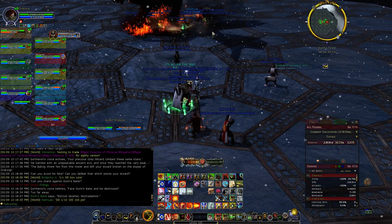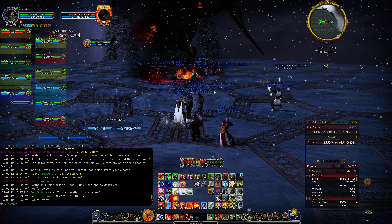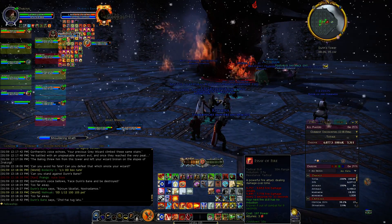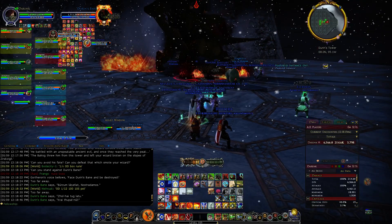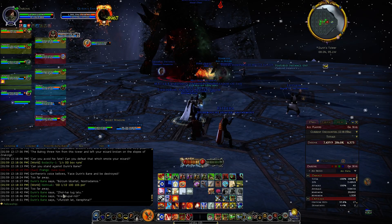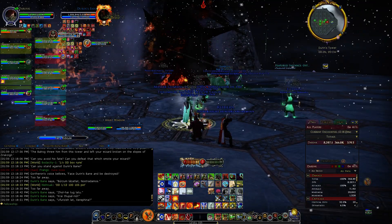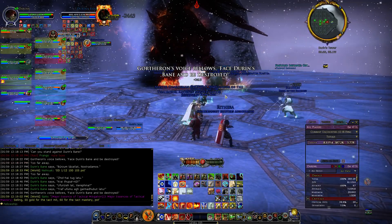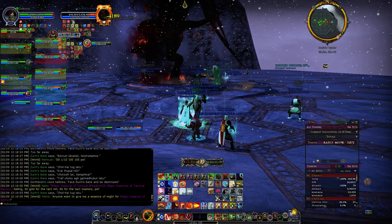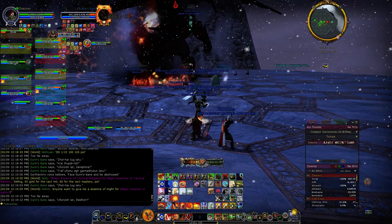We do damage to him - whoa, that's laggy. I'll probably have to put some things down for it. Alright, tier 1 - I don't even know if he goes into all his phases. Oh look at that, he's speaking the Black Speech - I mean they're Maiar right, they would speak the same as Sauron. If more than six people die in the whole fight overall, you lose.